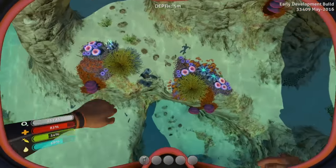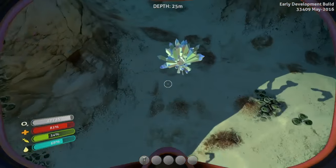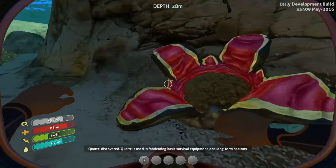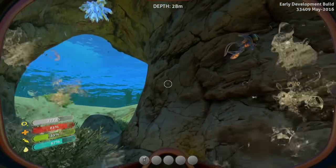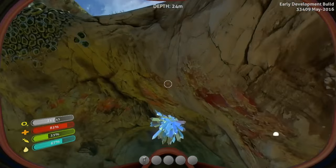What do we grab there? Picked up crash powder — oh cool, we needed some of that! There's some more quartz. Oh, there's some sort of big fish down here. All right, let's hop back up. I'm gonna head back quickly to the pod. We have the crash powder and the titanium. I can't remember what the third thing we needed to make that — I think that was for the welder.